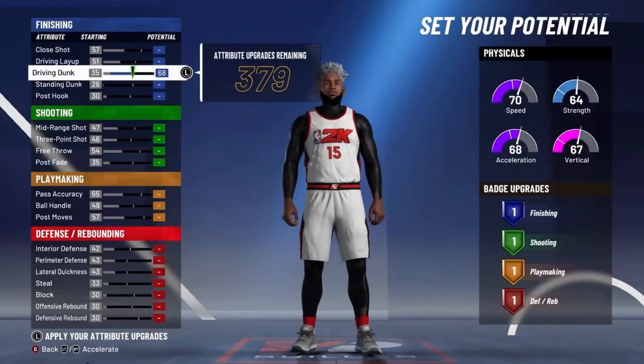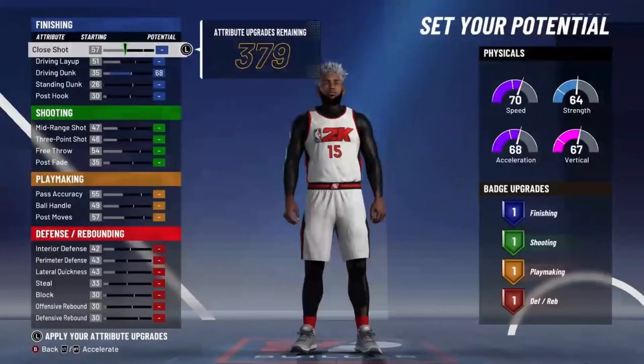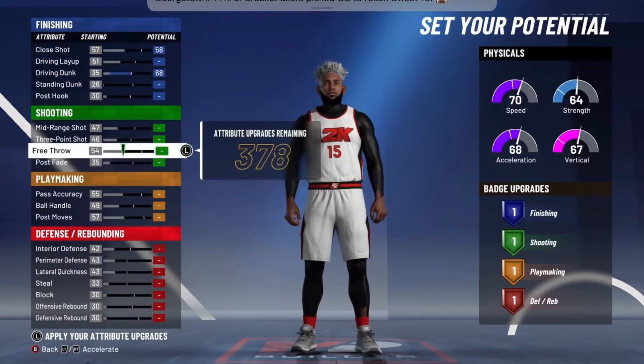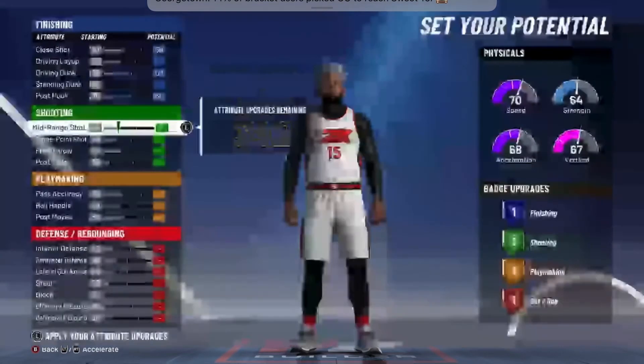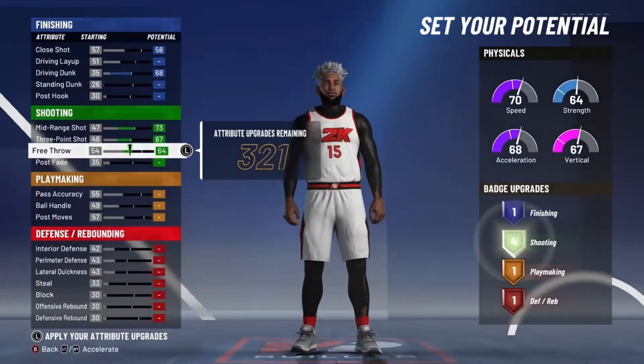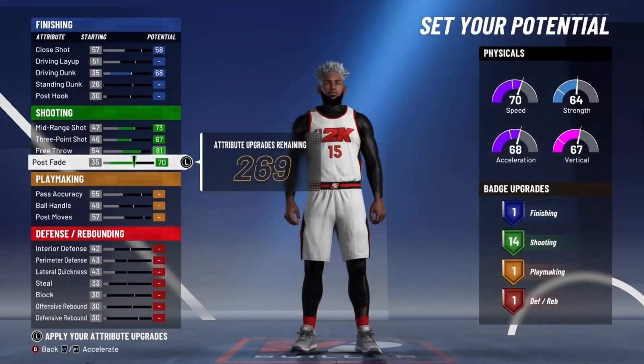For your finishing, max out your Driving Dunk, and then put your Close Shot up just 1 so you get 1 Finishing Badge. For your shooting, you want to just max out all of your shooting — not your Post, just your shooting stats. Max out all this stuff, and that's going to give you 14 Shooting Badges.